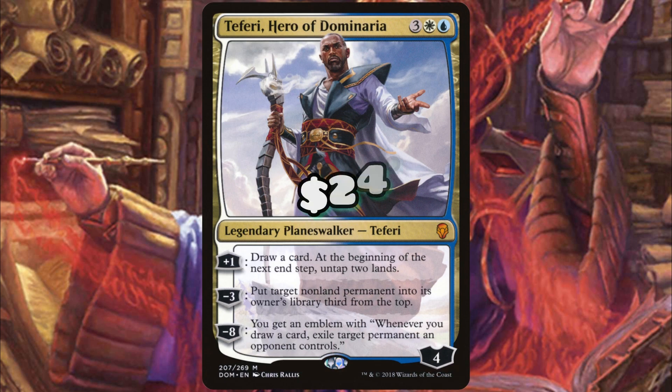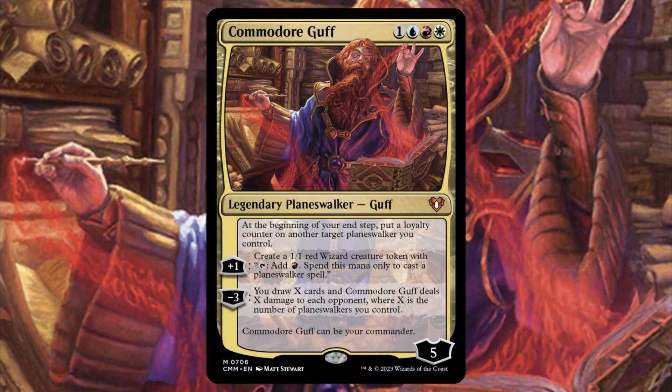Teferi, Hero of Dominaria is super solid — he gives you card advantage, untaps your lands, and can even tuck impactful creatures third from the top to keep your planeswalkers safe. Not to mention, once we get to that minus eight emblem, we're going to be unstoppable. That's going to do it for the upgrades, guys.